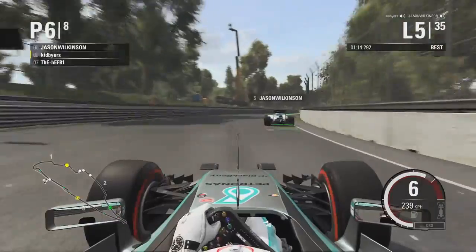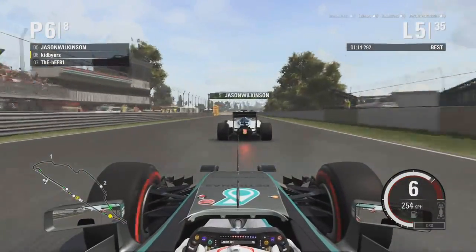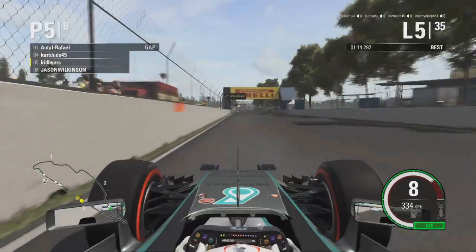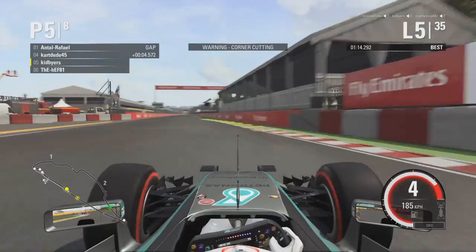Jason Wilkinson is back through and that is a very good battle — we'll keep an eye on that one. But Kid Buyers looks like he's going to have the last laugh. One DRS run down the back straight, up to 8th gear, into the last set of corners. Hef's not too far behind but Kid Buyers gets the job done.